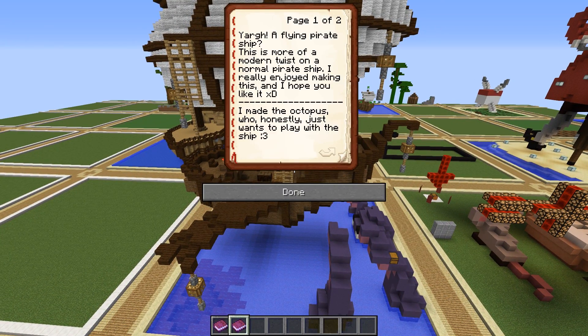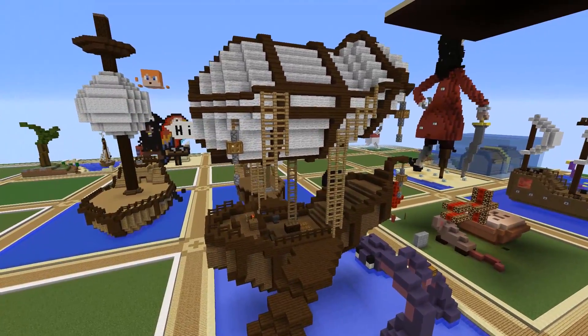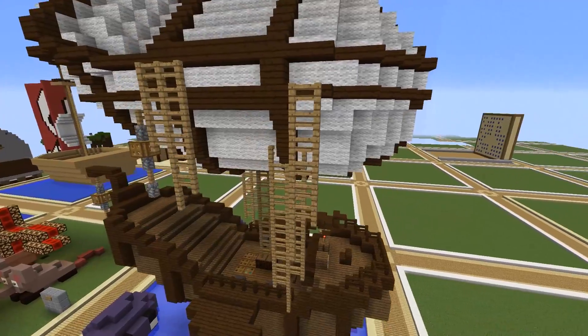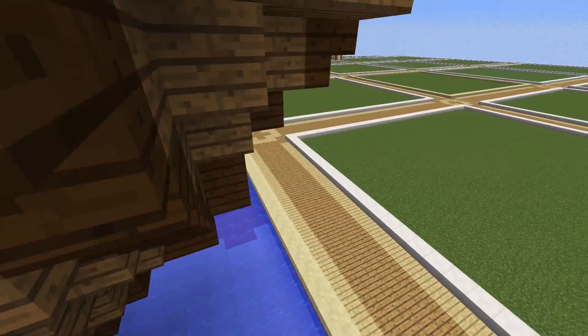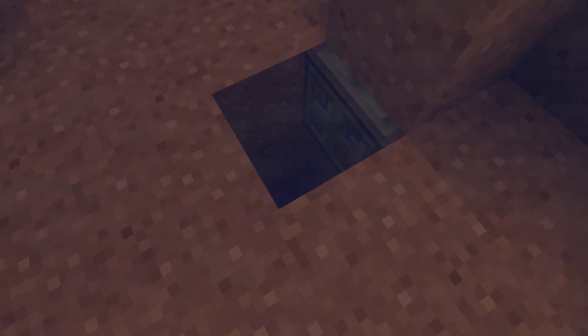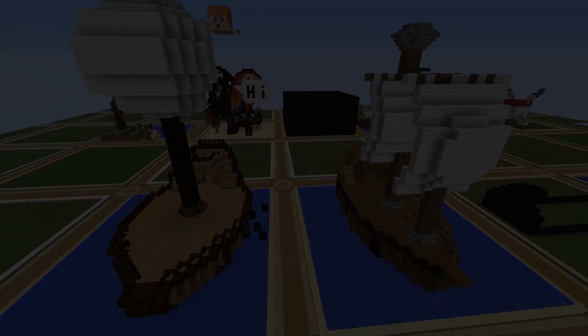This next build is by The Lady Laughs, and the book says: 'Yar! A flying pirate ship — this is more of a modern twist on a normal pirate ship. I really enjoyed making this and I hope you like it. I made the octopus who honestly just wants to play with the ship, or maybe he just wants a hug. In the corner there's a secret compartment where the treasure was buried. Thank you so much for reading!' We've got a gorgeous ship with a hot air balloon above it to give it flight, an octopus just wanting a hug, and over here a secret treasure — gold, diamonds, emeralds. Nicely done!